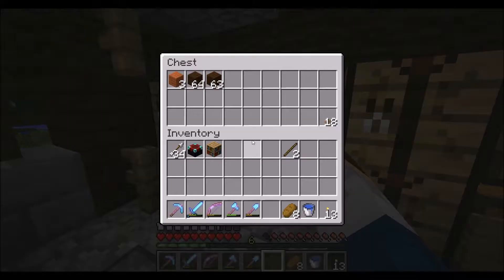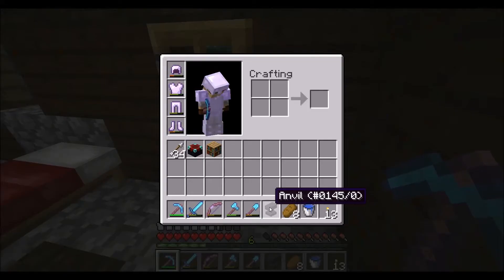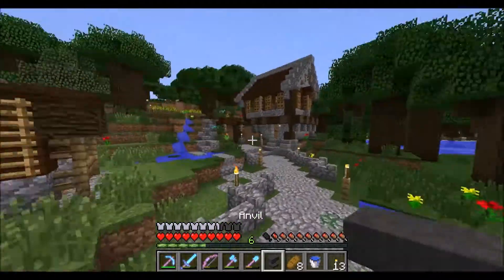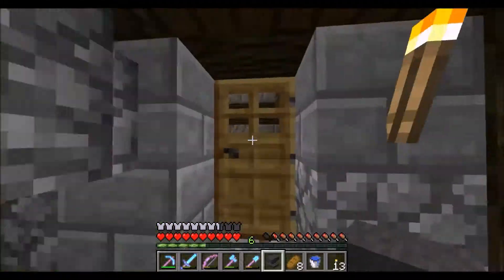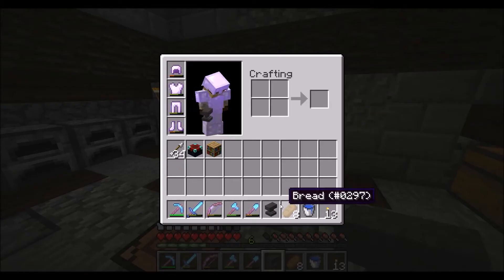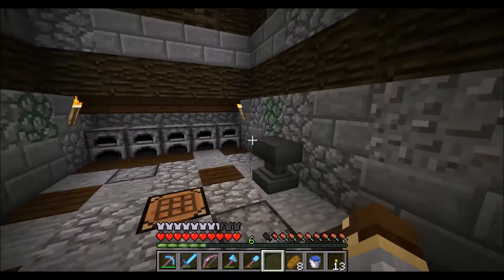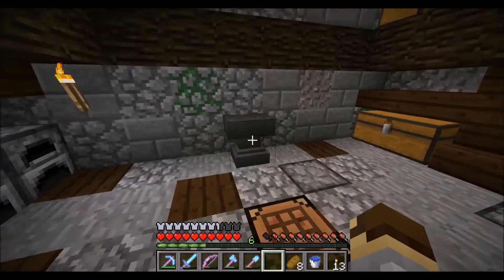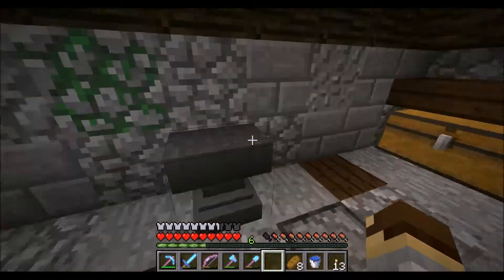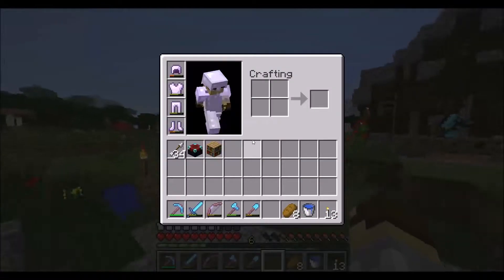That's still just a regular anvil. You know what, the anvil should show its durability like a durability bar - that'd be kind of cool. I know in the inventory it says slightly damaged and then very damaged. It'd be cool to just see the durability in your inventory, not over on the anvil itself where you can see the cracks.